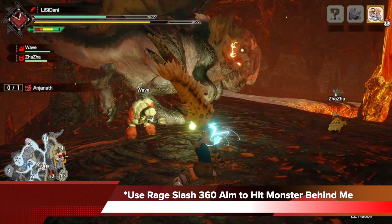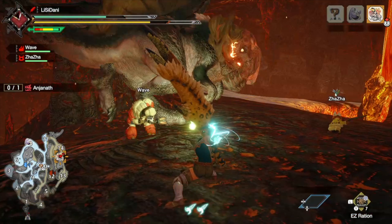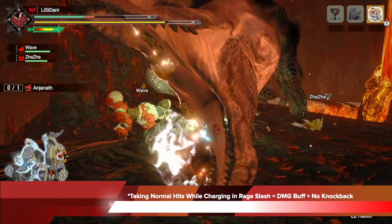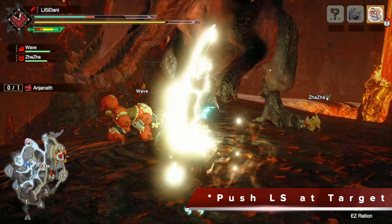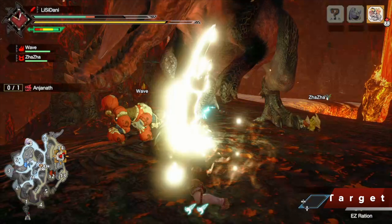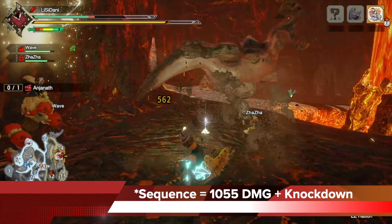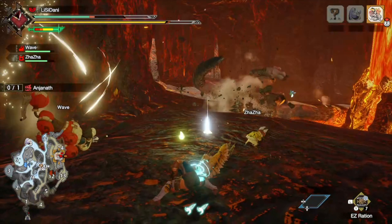After the second tackle, I held X, so now I use the Rage Slash 360-degree aim to hit the monster behind me, and I can see it because I centered the camera by tapping L. When you're in Rage Slash, you can actually take normal hits while charging — if that happens, it gives you a damage buff with no knockback. So I take the hit, buff my charge, get to the third charge, then push the left stick at the target and let go to swing. That's very high damage. That entire sequence was 1055 damage total, plus we get a knockdown, and we barely got hurt.